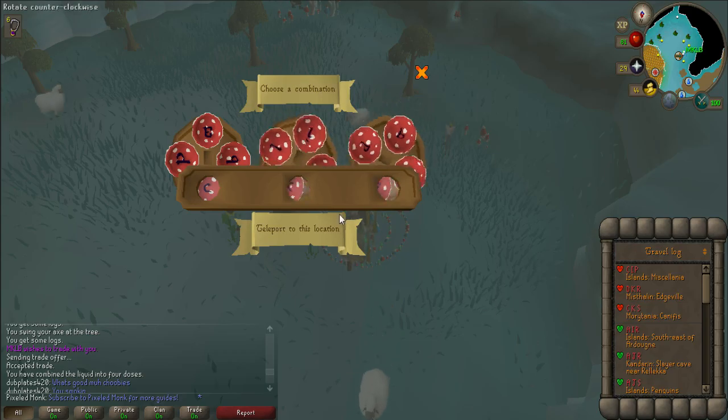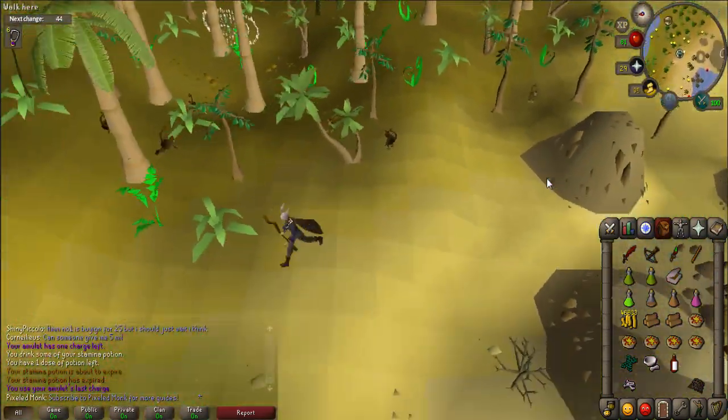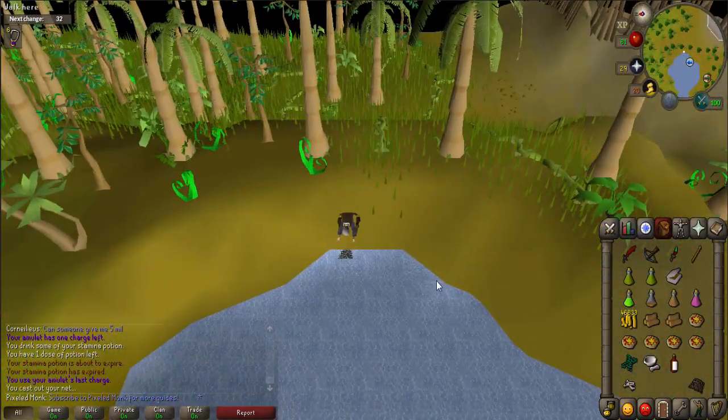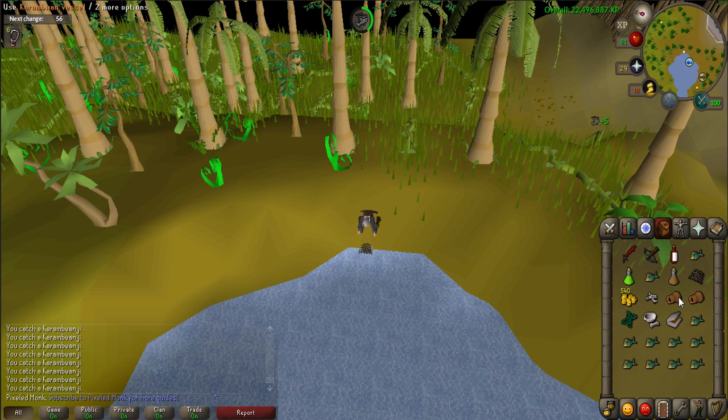If you can use fairy rings, use your Amulet of Glory to teleport to Edgeville, then use a nearby fairy ring and enter code CKR to get to the lake. If you cannot, use the map provided and walk. Fish for the Karambwanji and be sure to collect 23, as you'll need the extra later on. Drop your knife if you need the inventory space.